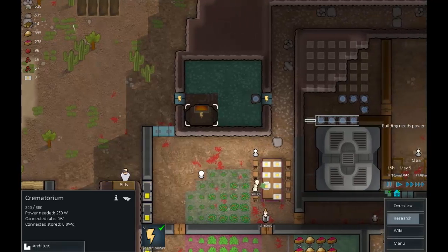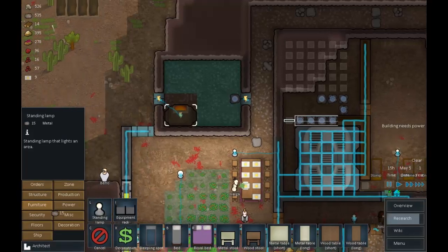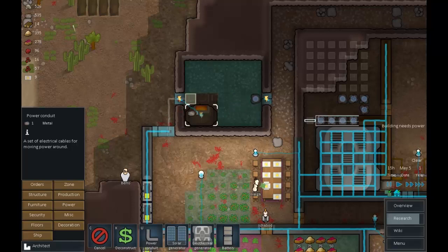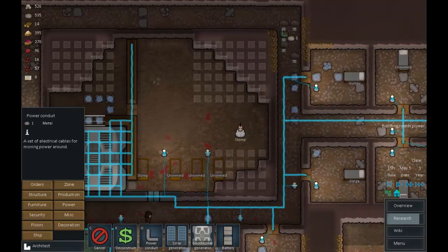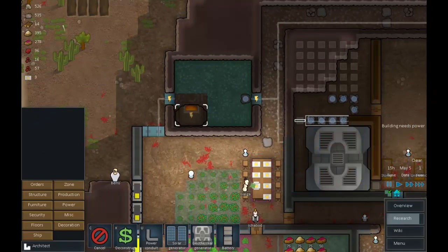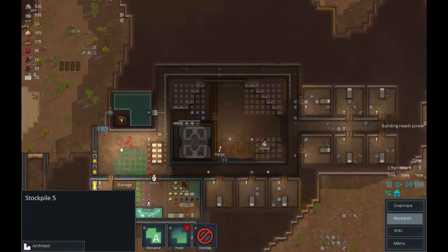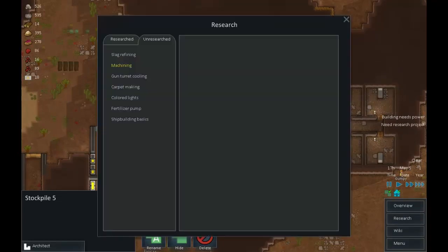Getting the new area wired up - running power conduit around here to complete the loop, which will power that door. The stockpile had a missed setting for human corpses - need to tick both options. The hauler should start putting corpses there soon. Then we'll start burning them in the crematorium. Nutrient synthesis research is done.